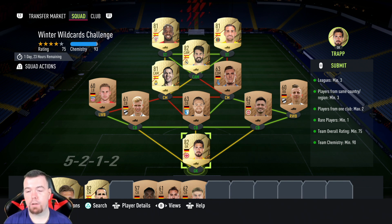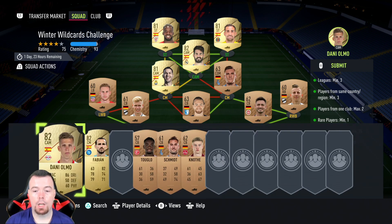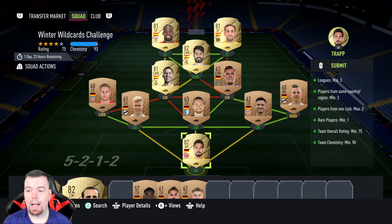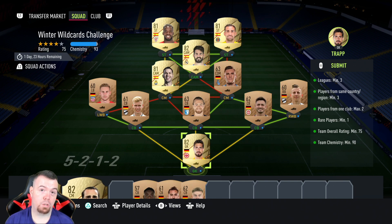The requirements for this last Winter Wildcard challenge: you need three leagues minimum. I've actually got four — Spanish League One, Spanish League Two, German League Three, and German League One. You can use Olmo and Fabian as well. Players in the same nationality minimum three — I've got seven German players and four Spanish players, so I'm all right there.